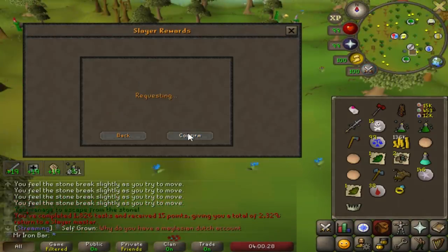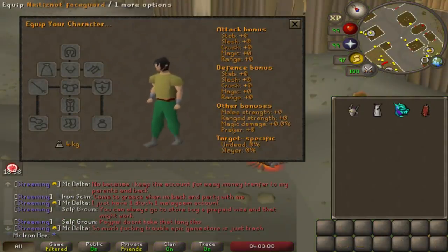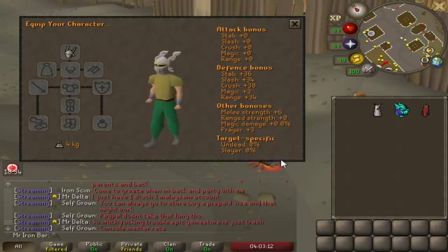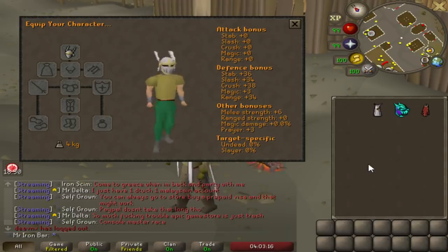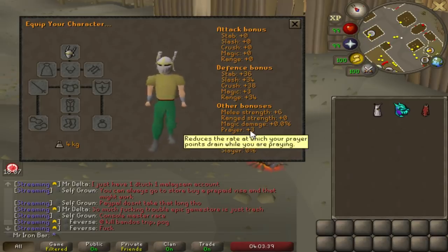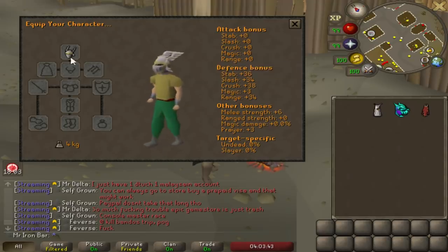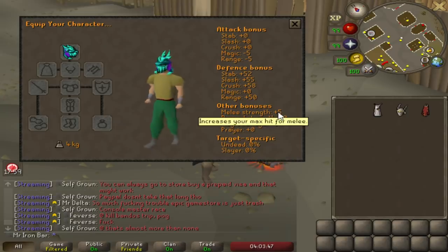Alright, just make sure I uncheck it and we're good. Meet your new best-in-slot melee helmet in the entire game. Oh my god. Six strength bonus, man — that is nuts. The Neitiznot Faceguard has six strength bonus, making it the best strength helmet in the entire game, beating out the Serpentine Helm by one. It also has no negative stats, a prayer bonus, and slightly better defense than the regular Neitiznot.